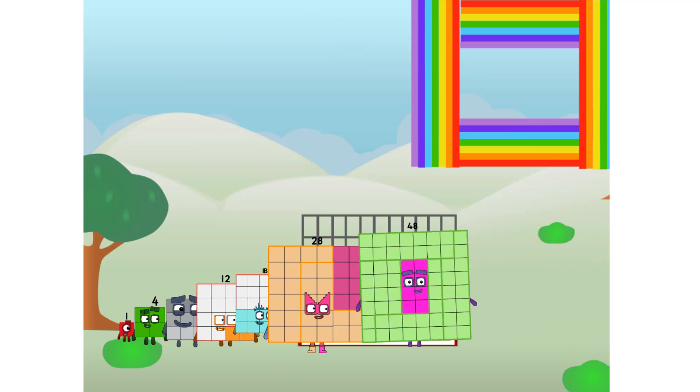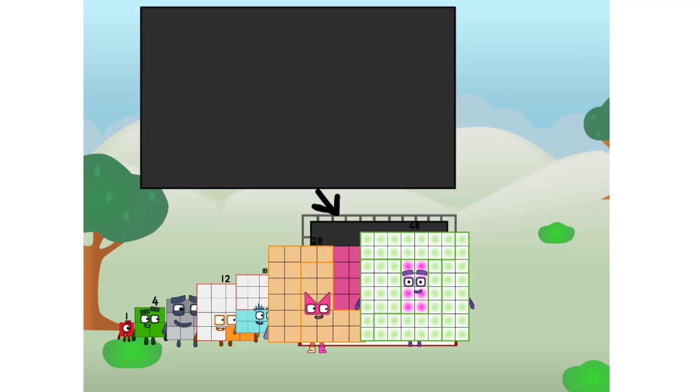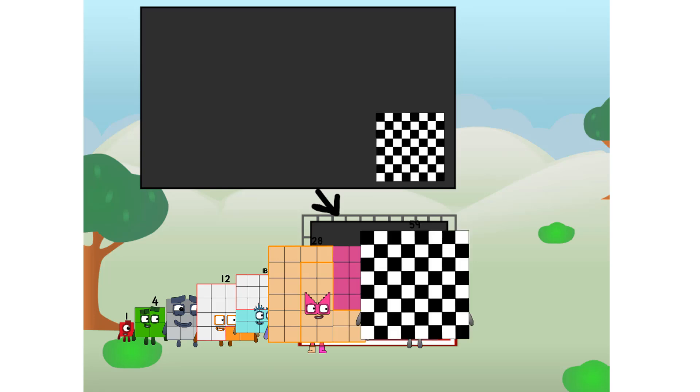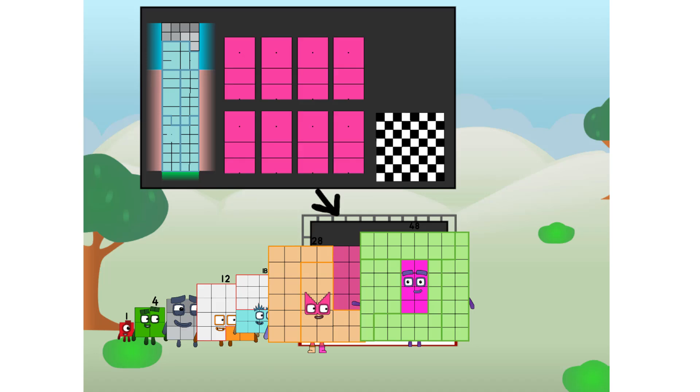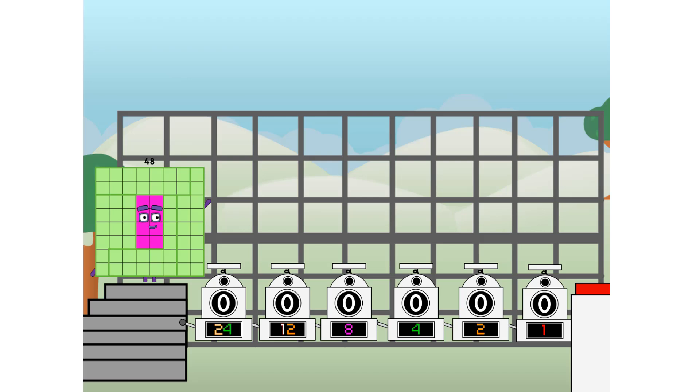There you are! This way — I've got so much to show you. I am 48, and I can be a strong square, a chess board, a super rectangle, eight octoblocks, or even a super cube. But today I want to show you a little trick I call: Binary Boosters.